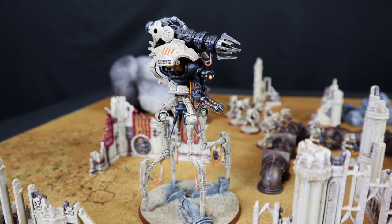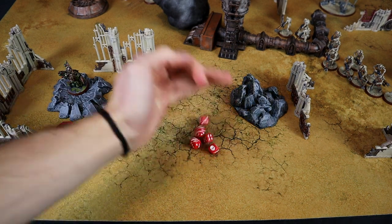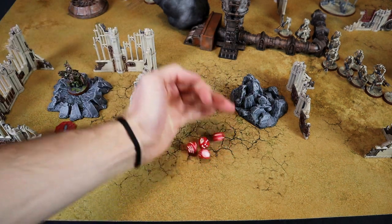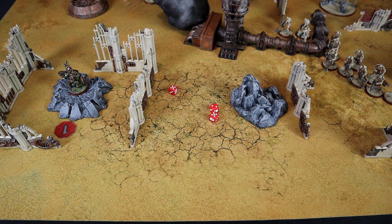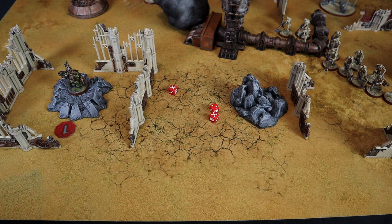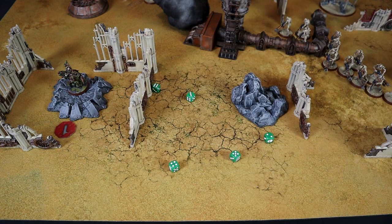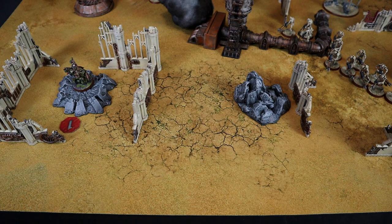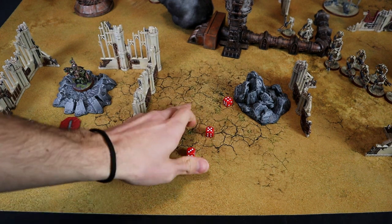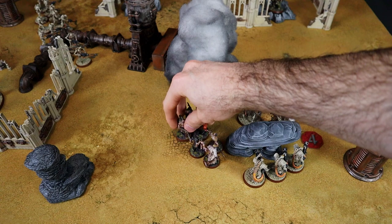Next the Doomstalker aims his Doomsday Blaster at the Pox Walkers, rolling D6 shots — 5 shots at 4+, 4 hit. Strength 10 vs toughness 4 wounds at 2+, 3 wounds. Rolling D6 damage — 6 wounds per hit! I roll Unending Horde separately for each: first Pox Walker — 2 out of 5, not enough, dead. Second — dead too. Third needs a double 6 but gets double 2. The second weapon fires 4 shots, hits 2, wounds at 4+ — miss. 3 Pox Walkers remain on the battlefield.